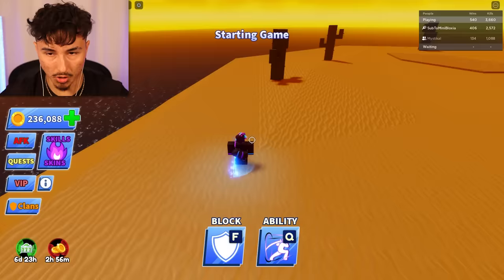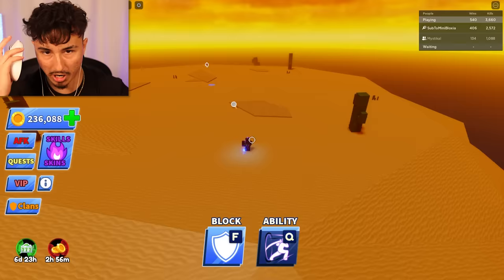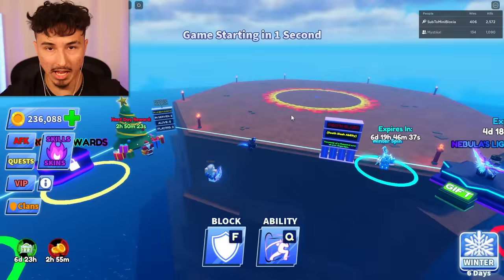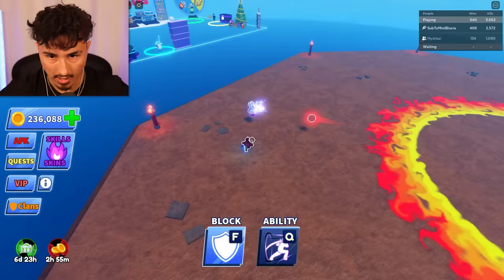You can activate this ability pretty early, as soon as the ball gets hit to you. But you can't activate it too early or else nothing's going to happen. It zooms me to her and then it locks her in place for a couple of seconds. I guess it's a very aggressive ability — if you want to get up close and personal, that's what you got to do.